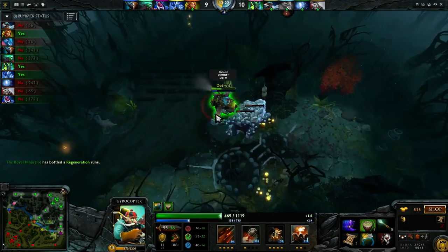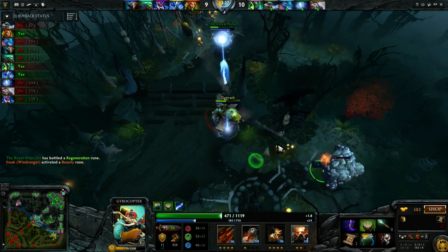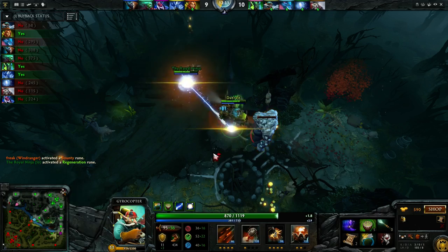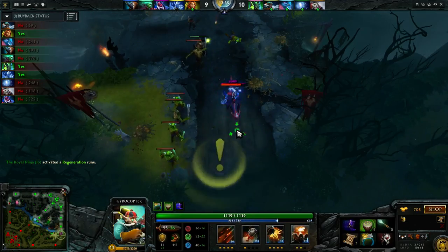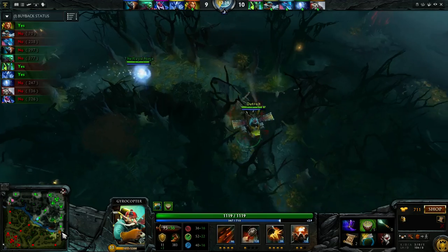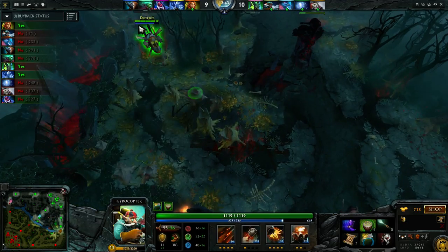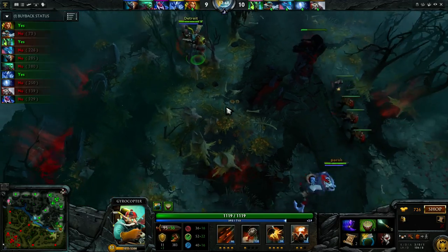I heard an AA blast — it was on the Wisp. He pops a regen rune with tether on, so I'll be able to heal up and won't have to go back. Maybe we can relocate somewhere. Just looking around the map — they're all missing.